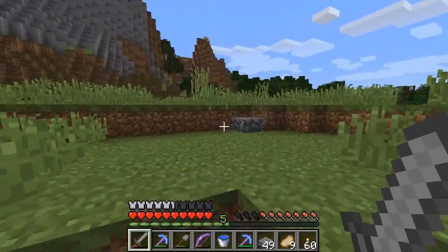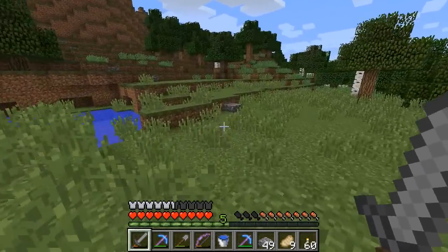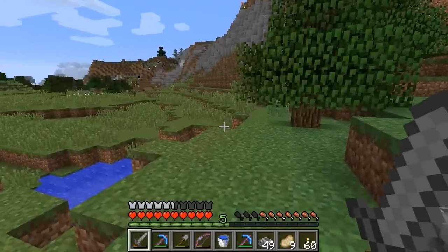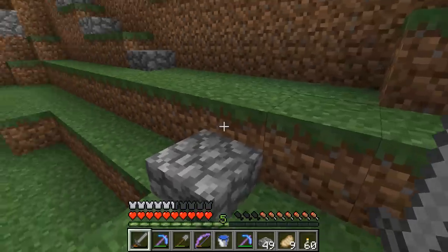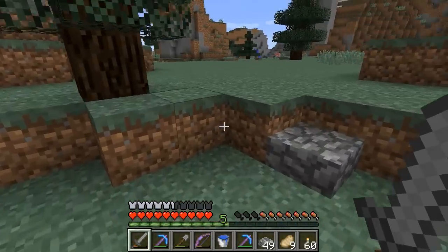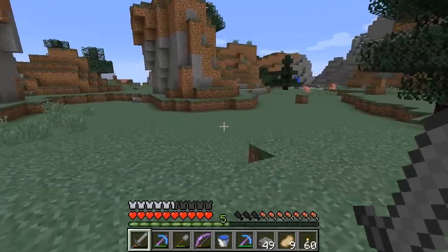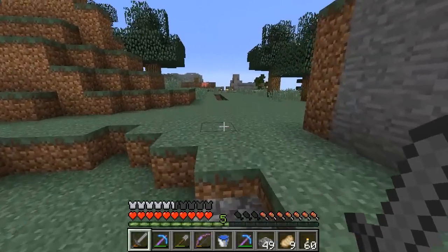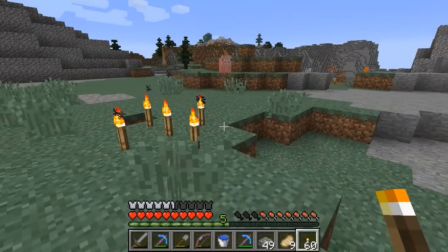Near the start of the previous episode, I was lamenting the fact that I had lost my best horse — and not only that, my only saddle, because the horse had just wandered off. I had no idea what happened to him. The horse and the saddle were gone, so I ended up having to walk to the stronghold. When I got there, I realized I'd forgotten all the ender eyes, and I was trying to walk and find my own way back, just kind of by random happenstance.